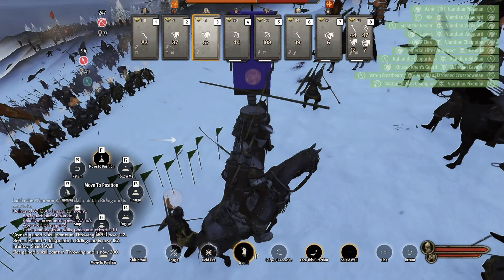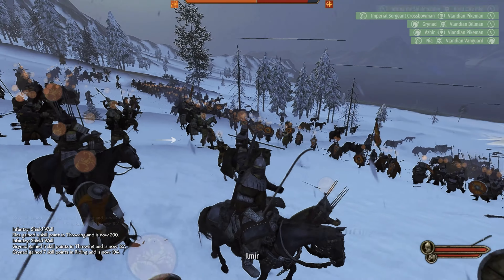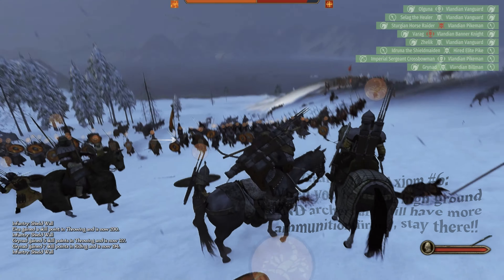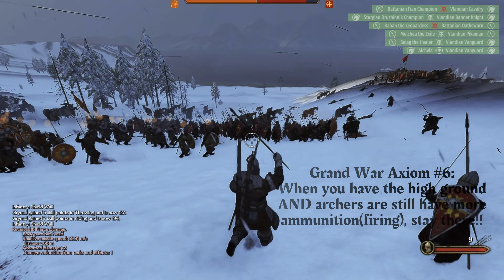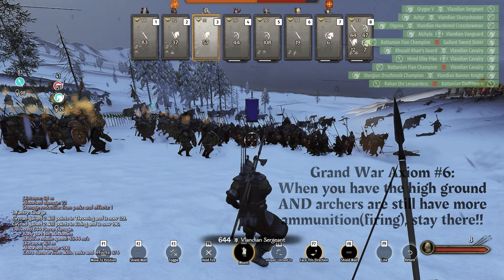Look at our archers just raining downhill. This is a huge advantage because their archers — actually crossbowmen — on that hill have to run a long ways in the face of arrows before they even get to the point where they can shoot.